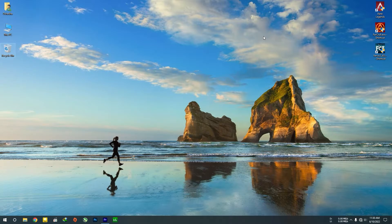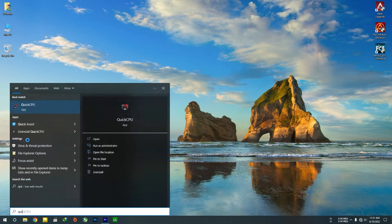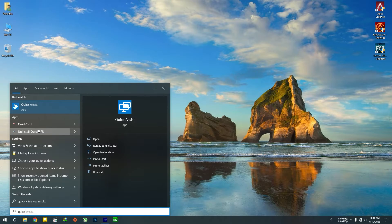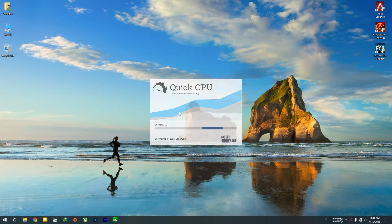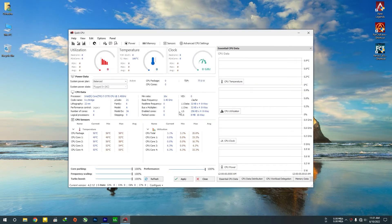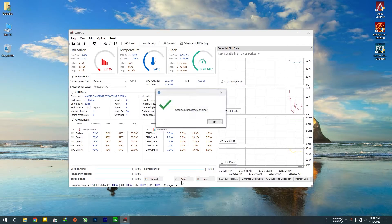Then go to the link in the description and download Quick CPU. It's free. Open it, install it, then open it. Max everything out — 100%, everything. Then apply.